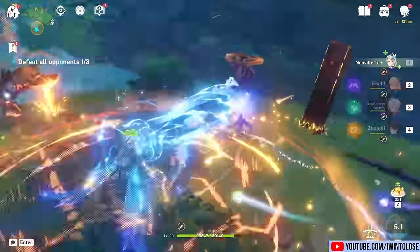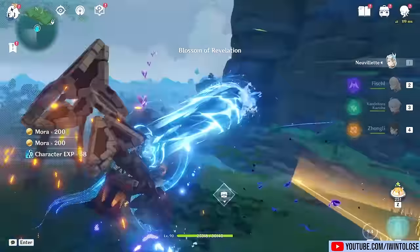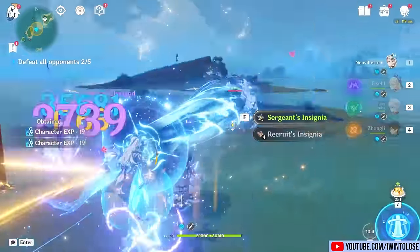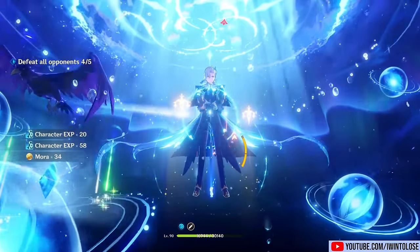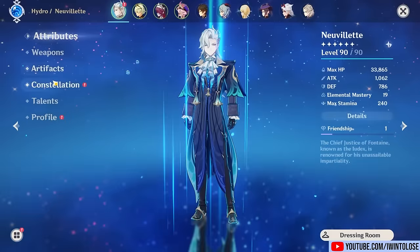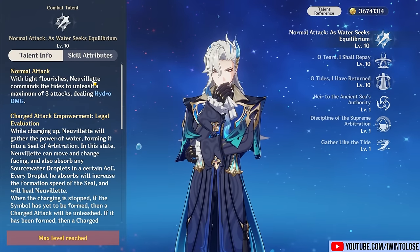I kept my intro pretty short because, as usual with these ultimate guides, it's got a lot of information. So let's just get right into it. Nouvellet is a charge attack laser spamming main DPS character that can be used as an on-field hydro driver or just as the hyper carry that he is so well suited for. We're going to talk about each individual aspect of his kit starting with his normal attacks.